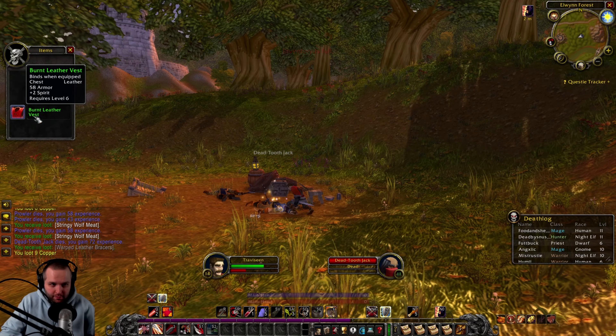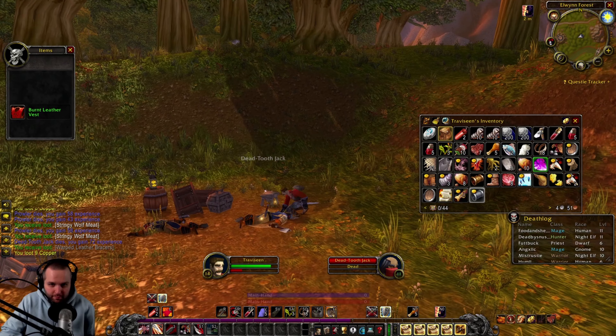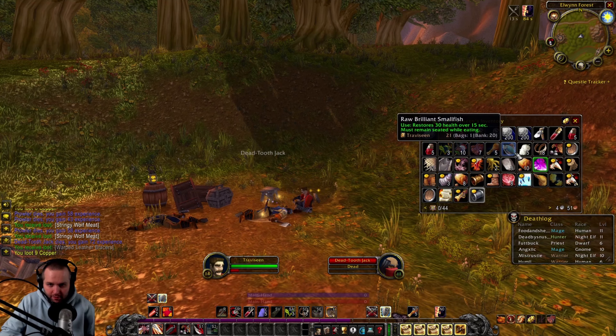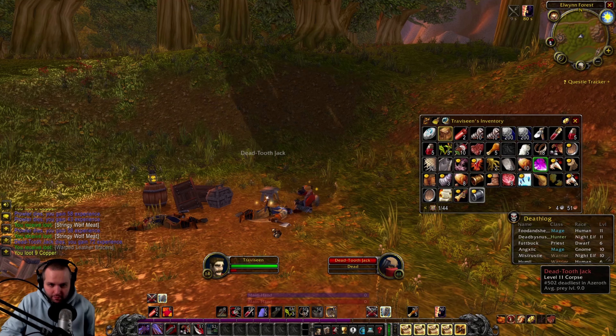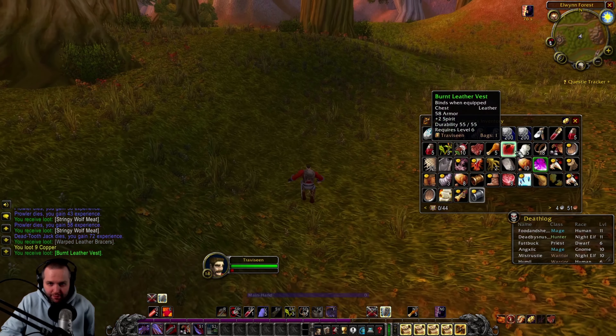This is pretty good — we're going to be leveling up our professions here, get our cooking up as well. Wolf meat is now green though — gotta make spiced wolf meat, gotta get some mild spices. Oh, the Burnt Leather Vest — two spirit on that bad boy. I'll have a bite to eat and we'll throw this up on the Auction House, make our way over. Gonna make a little bit of coin off that guys — at least five silver right there.